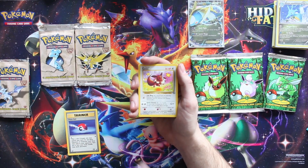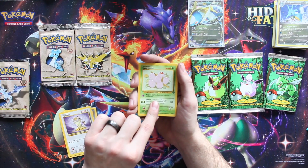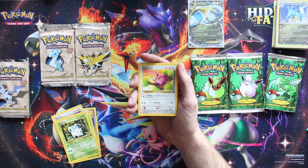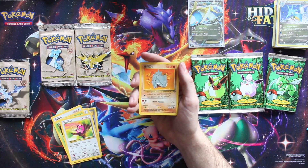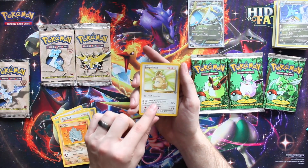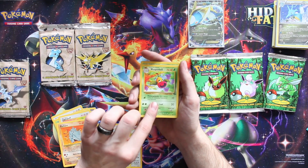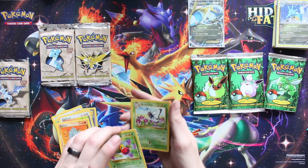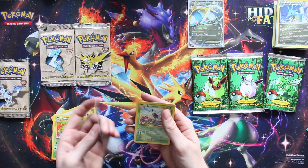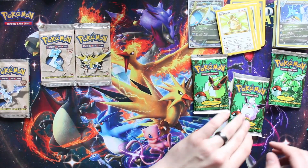Eevee, Exeggcute, Nidoran - that was like the first card I ever saw. Jigglypuff, Rhyhorn. Kangaskhan - non-holographic, still a pretty sweet card, almost pixelated looking. A Weepinbell and a Butterfree - those were some sweet cards too. Too bad it wasn't holo - it's got like perfect centering though. Pretty sweet overall.